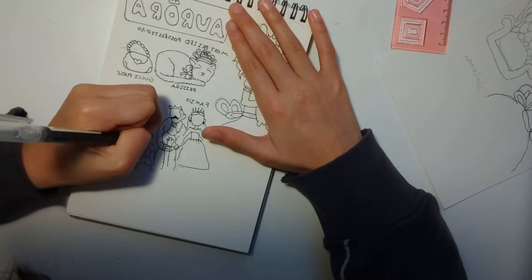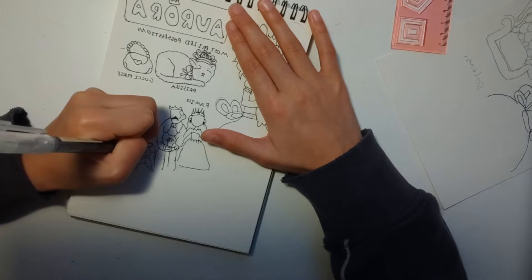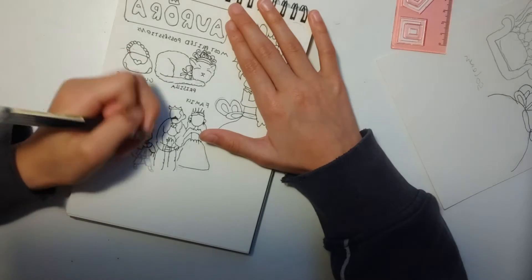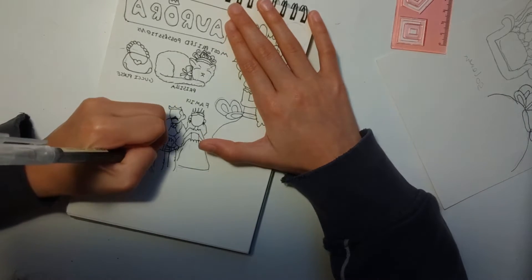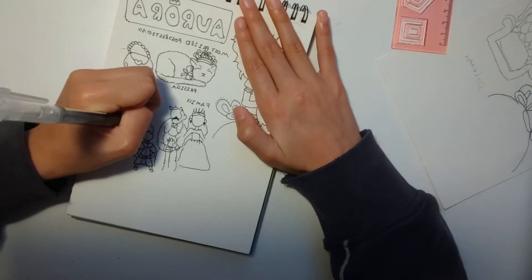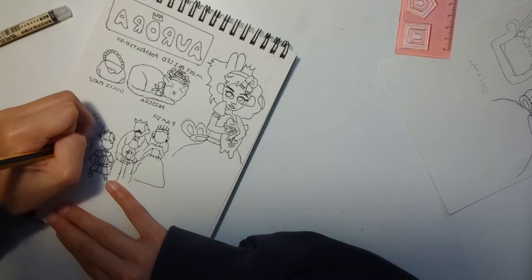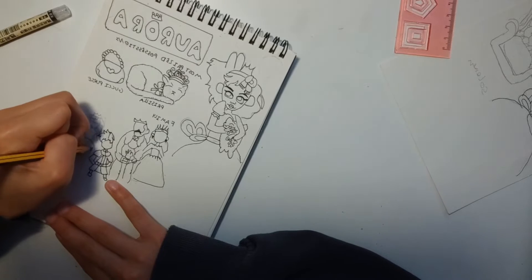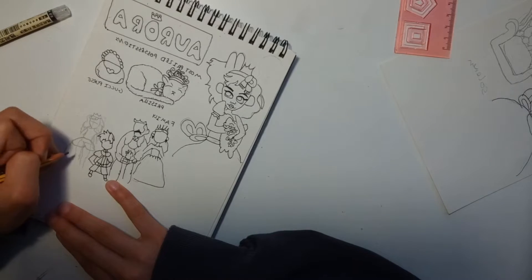I was talking about Prince Solomon earlier in the last video. I was kind of inspired to design his character by a Disney prince I saw on Pinterest — I don't know exactly which one, but he was blonde, although I ended up making him have brown hair. I still picture him as this boy who's quite annoyed that he's probably not going to be able to be king unless something happens to Aurora when she's young.